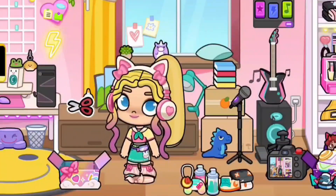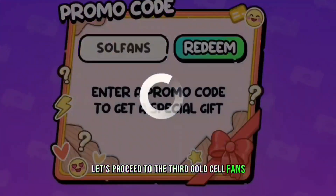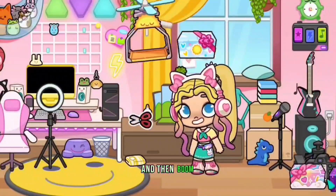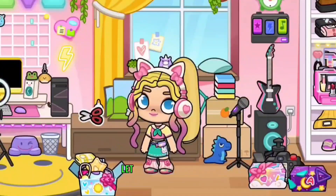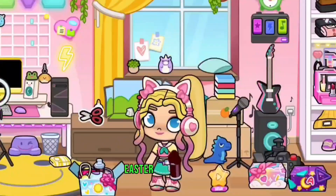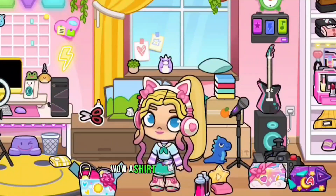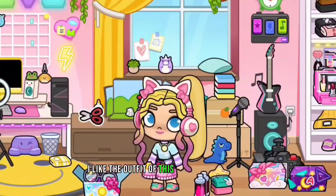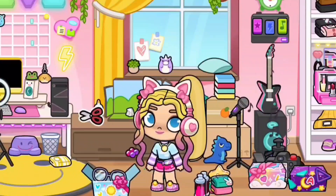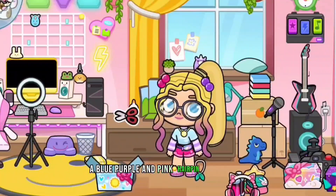The third code: type 'cell fans entertain' and a blue gift box appears. Inside: a pink brush or spray, a long-sleeve purple-blue shirt, a short yellow necklace, pink shoes, a blue-purple-pink hairpin, and glasses. I love the color combinations in this outfit!